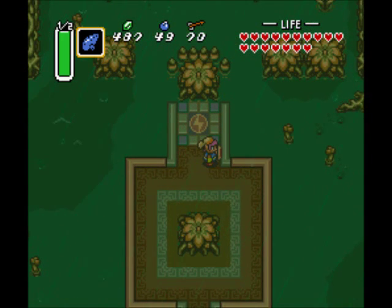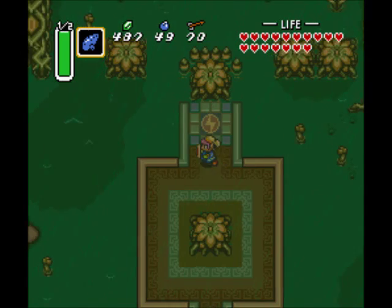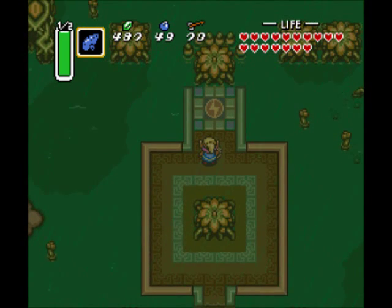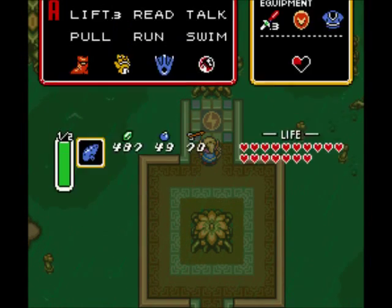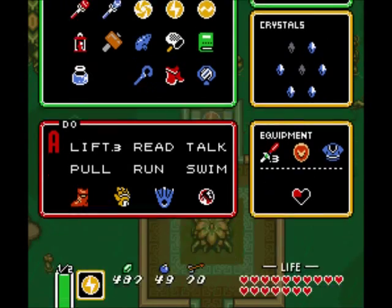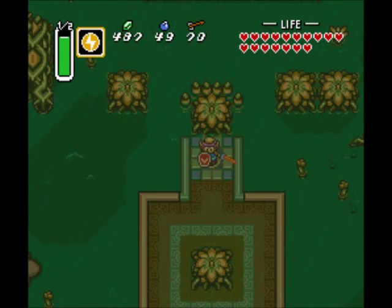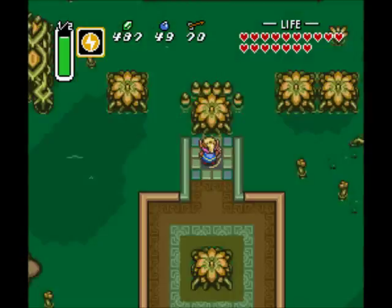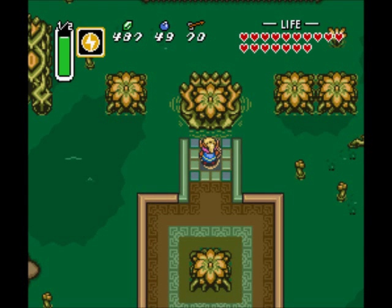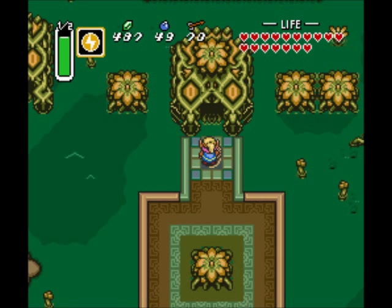The other cave over that way, I believe that has a fairy fountain with one of those larger fairies that will just recover your health to full. But anyway, just like in the Desert Palace when we needed the Book of Medora to enter, we need an item to enter this one as well — the Aether Medallion. That's why I went to Death Mountain a couple of episodes ago to get that. Stand on this tile and cast the Aether spell to summon polar winds. We've got a cold front coming in to cancel out this tropical storm. And the rain has ceased, and the entrance to Misery Mire's dungeon opens.